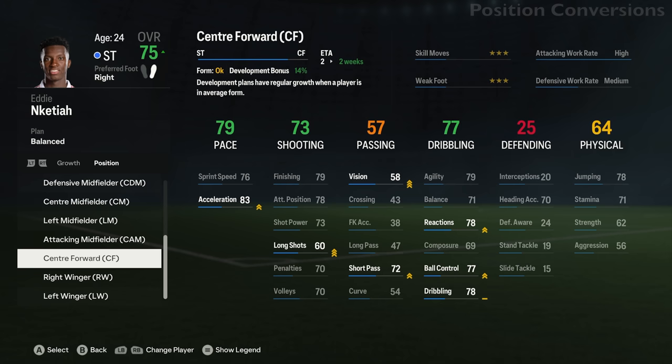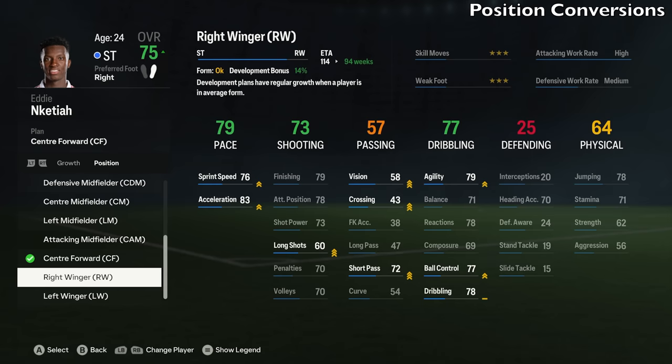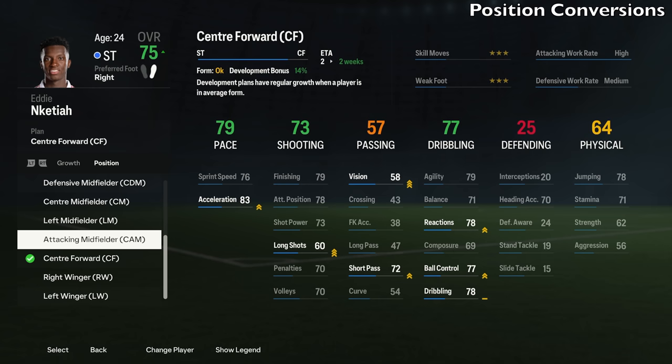While we're here, there's another thing you should do: position conversions. For this example we're going to use Enketiah, where you can turn him from a striker into a center forward — it only takes two weeks and he becomes a center forward in the game. This feature is good because sometimes you might not have the budget to buy players for certain positions, so you can just use what you've got and change positions for those players. Some players will fit better in your formation if you convert their positions as well. The quicker you get this sorted, the better, because some conversions do take a long time.